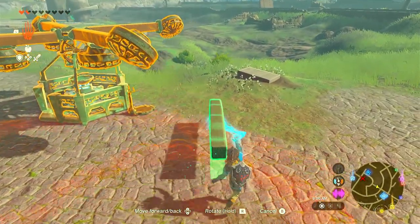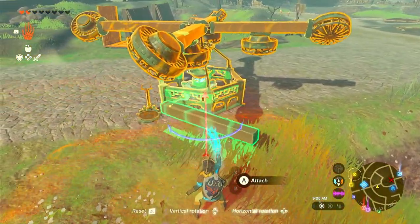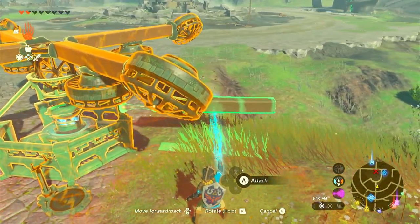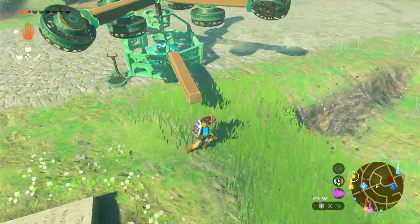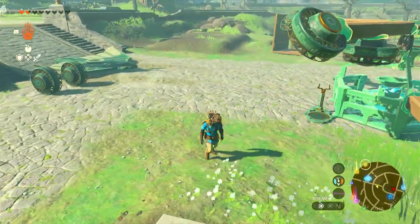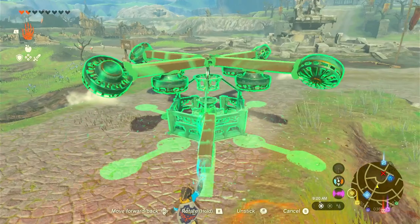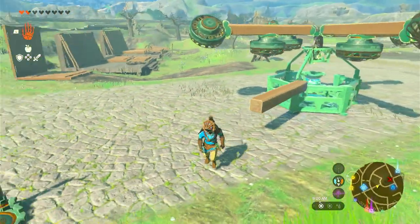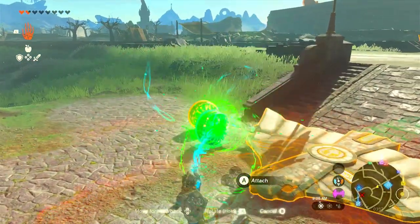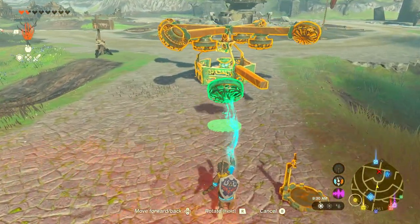Now we've got to make the tail of our helicopter. Take our last wooden beam and stick it to the very back of our hot air balloon piece. Now take this fan, tilt it downward, and stick it to the side of our beam.